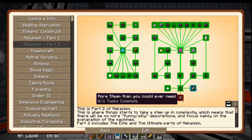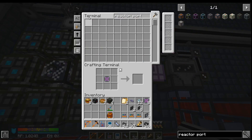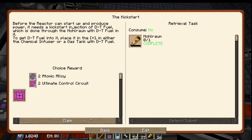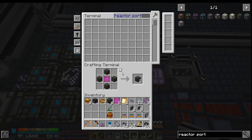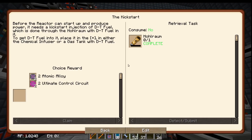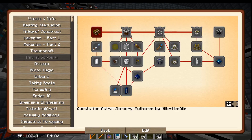Now for the last quest in Mekanism is one more reactor port. Reactor port. Alright, that should be that. Congratulations guys, we just defeated Mekanism. At least, let's take these quests for it. Oh my gosh. Thaumcraft. This is going to get significantly less fun.